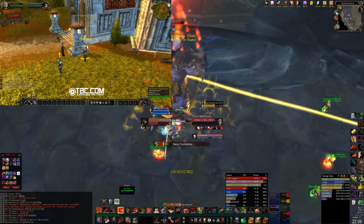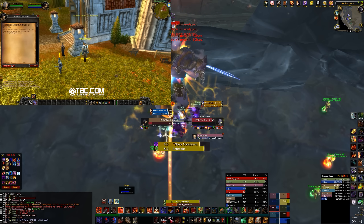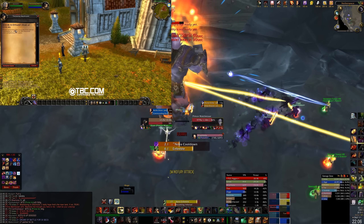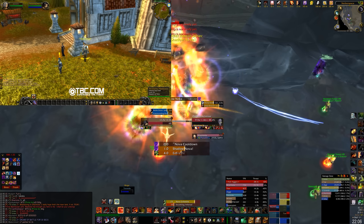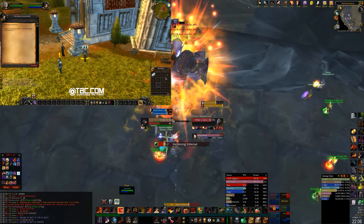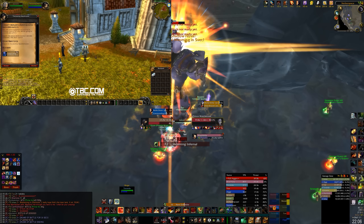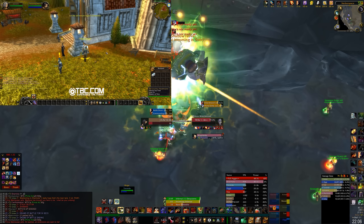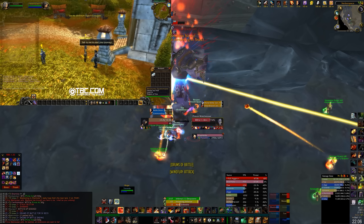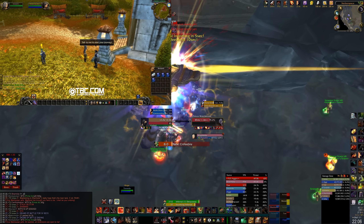Professions do start at level 1 regardless of what path you choose. Full attunement is required for everything, so in Karazhan everyone will need the key — not only to enter the gate that opens before the portal to Kara, but to even get into the portal itself. You also need Revered reputation to get the key to enter heroic instances, so get ready to farm those normal modes.